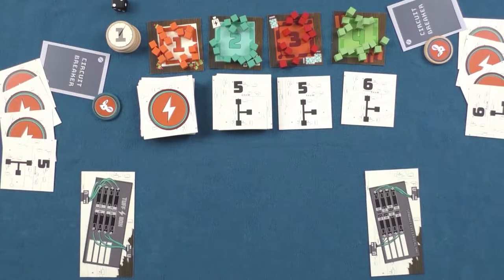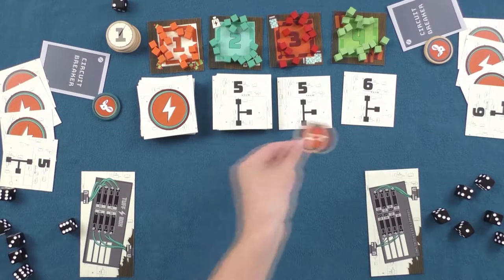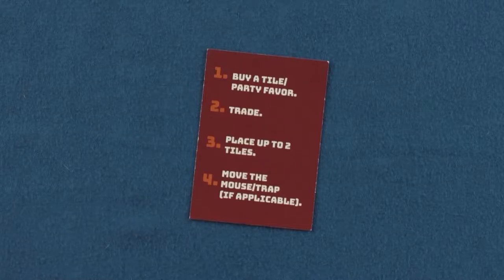Each round, players will all roll their dice, then will take turns choosing to perform one to four different actions on their turn, beginning with a start player. Each of the four different actions may only be done once, but a player doesn't have to perform all of them if they don't want to, and they can be performed in any order.